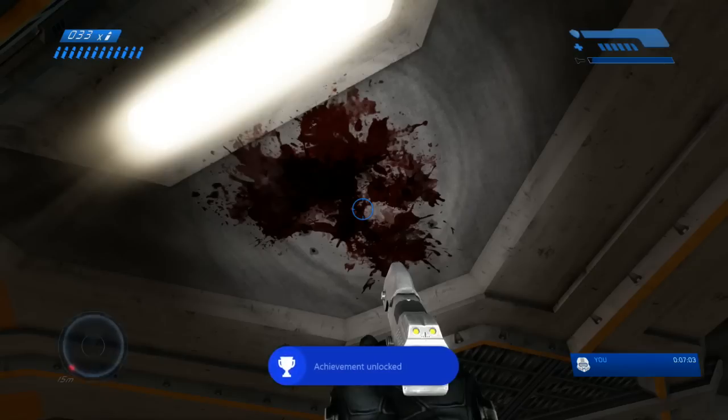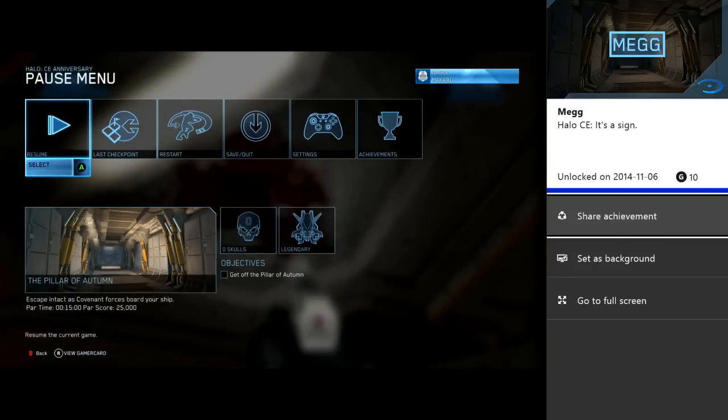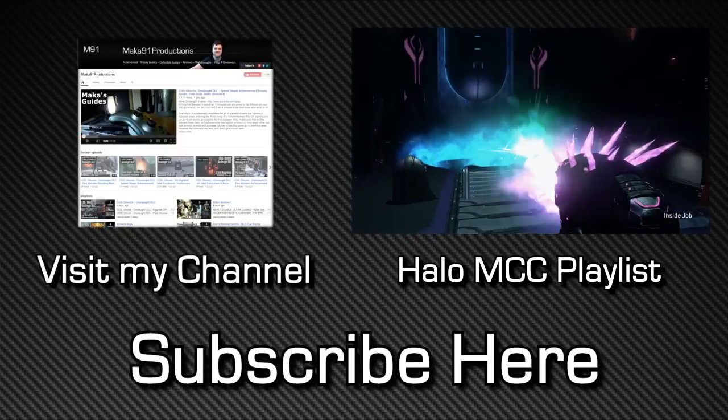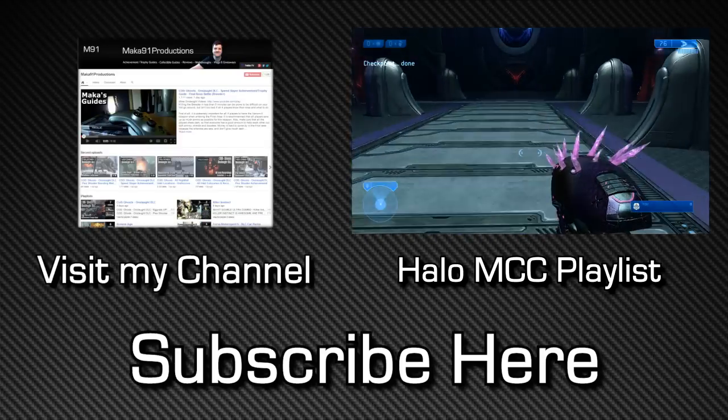You're gonna come into the room that they came from. Look at the ceiling — turn on your flashlight if you need to — and look at the blood splat. I'm flickering between the original and the Anniversary editions just to get the achievement to pop. And there it is: Meg, Halo CE, 'It's a Sign.' Thanks for watching guys, make sure to comment, like, and subscribe. See more Halo MCC videos on my channel — hopefully I see you next time. Peace!